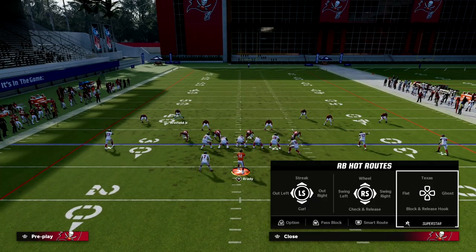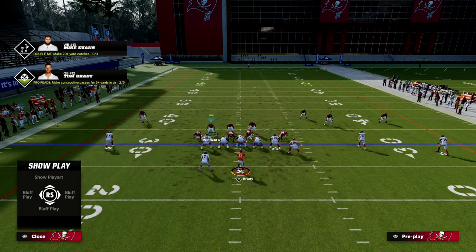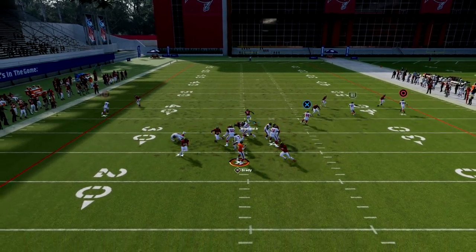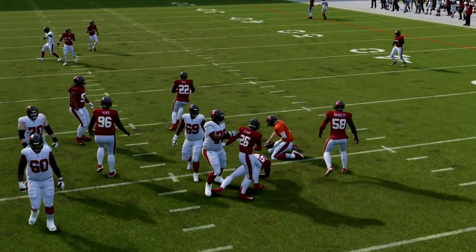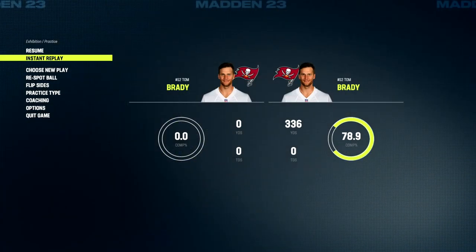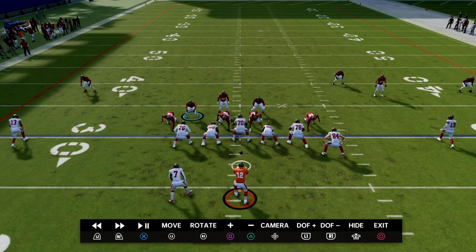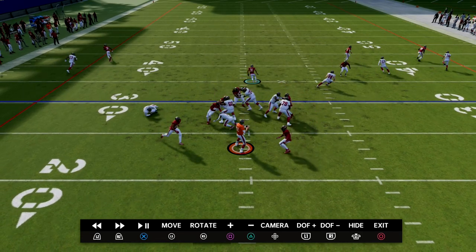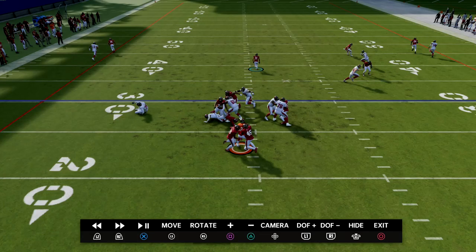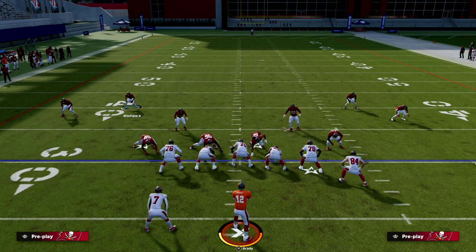What they're going to do to try to block this is use the running back. What you're going to notice is if the running back blocks, I'm going to swerve inside and you'll see we loop around the right side and still get the pressure. Let me break this down in instant replay. You're going to see that I see the running back is going to stay in, so I hold left trigger, slide in, and then get into the middle of the field for coverage — and I'm able to guard quick routes over the middle. This is an incredible defense.